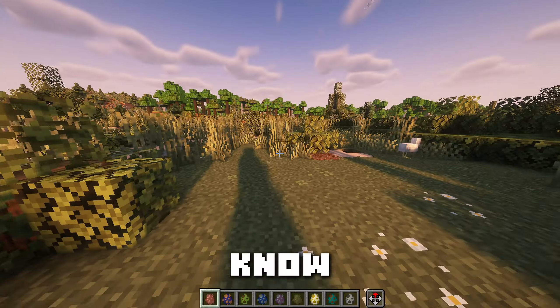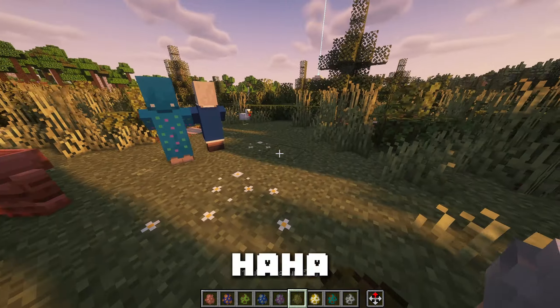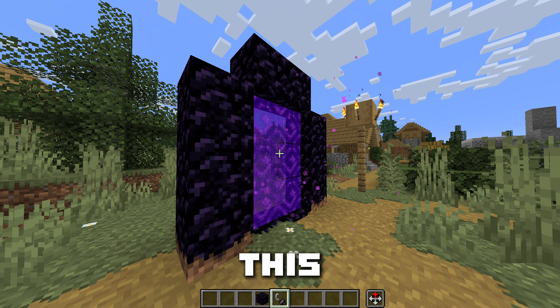Friends and Foes — you know that mob vote that nobody is a fan of? Well, with this mod you can add every single mob that has ever been voted out. Horse Buff means horses can pretty much swim now. Iris allows you to add shaders and makes your world go from this to this.